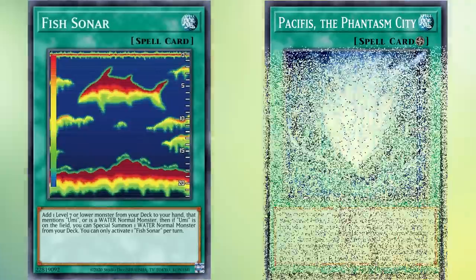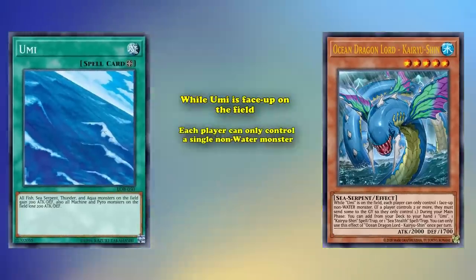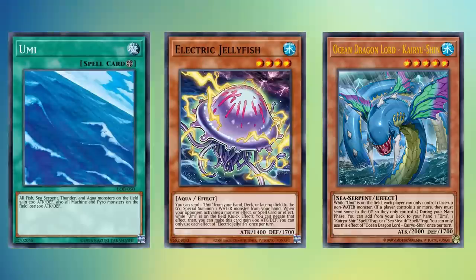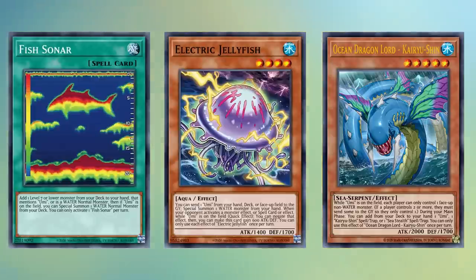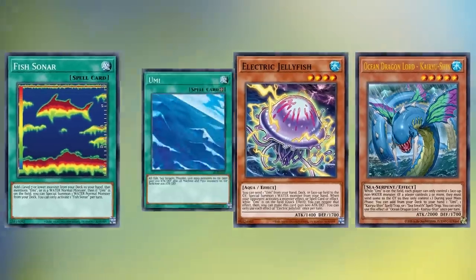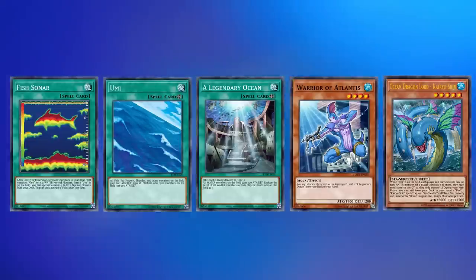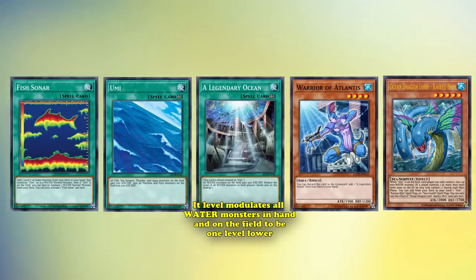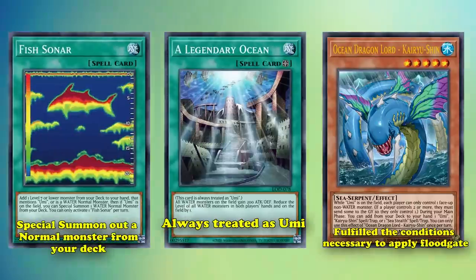But the deck where Fish Sonar shines the most is actually in Kairi Shin-focused strategies. Ocean Dragonlord Kairi Shin is a retrain of the original designed to work directly with Umi — while Umi is face-up, each player can only control a single non-water monster, floodgating most decks out of the game entirely. Most of the deck tries to get Kairi Shin and Umi onto the field as quickly as possible with cards like Electric Jellyfish. Because both Electric Jellyfish and the new Kairi Shin mention Umi in their effects, Fish Sonar is a perfect fit, letting you search two of its most important monsters. To use Kairi Shin's floodgate, you need Umi face-up, which is why this strategy plays A Legendary Ocean, giving you more ways to search Umi via Warrior of Atlantis.